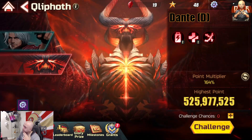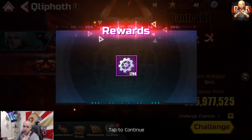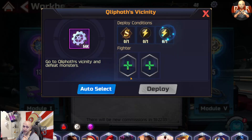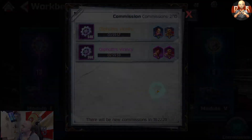So there you have it. Remember your modules matter the most — this workbench is going to make or break your team's damage, so definitely get two of them to level 20 as soon as you possibly can, get those commissions out of the way, and you're golden. Alright guys, Payne — I'll talk to you on the next one.